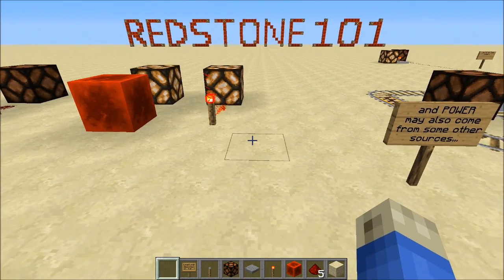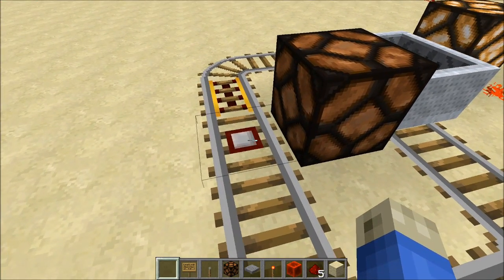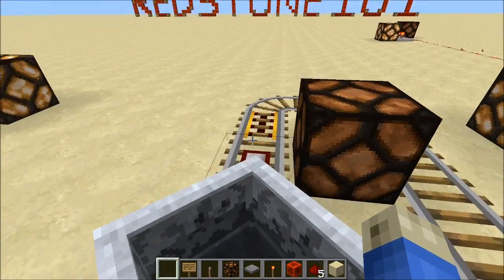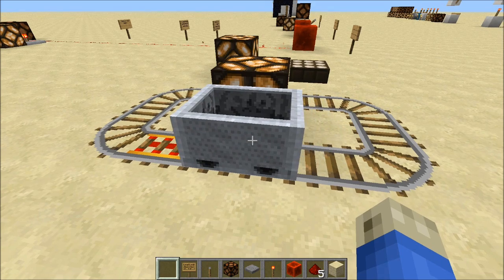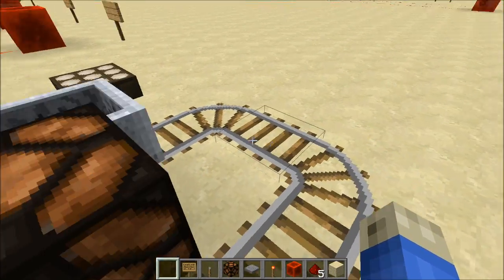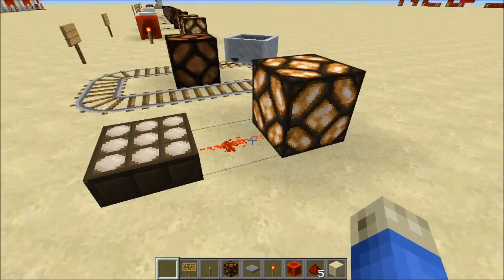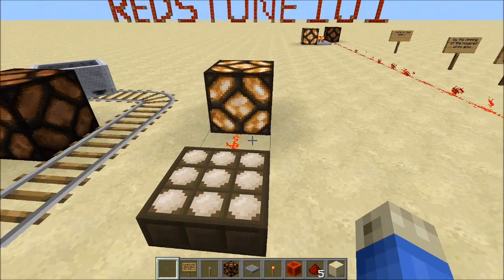Power can also come from some other blocks depending on certain conditions. So right here we've got a detector rail. When a minecart goes over it, it powers it — it also powers this booster track here as well. And it stays on there while the minecart is there. Then we also have the day-night sensor, a new block with the redstone update that tells us when it's day. It actually has to do with signal strength and all that good stuff, but for now just to demonstrate: night time, and the light goes off.